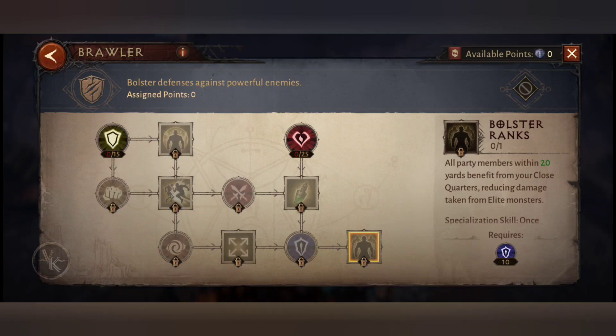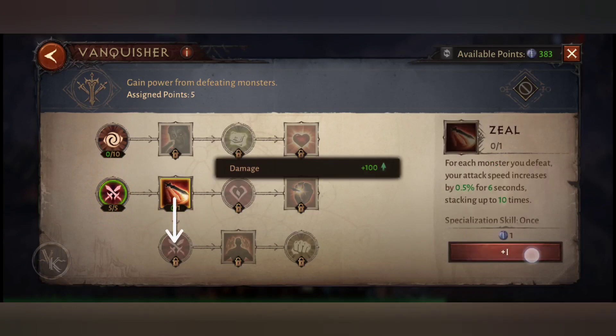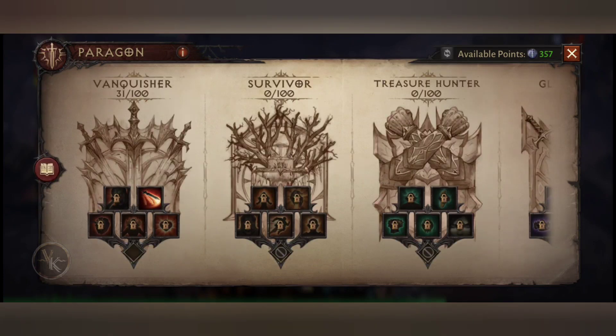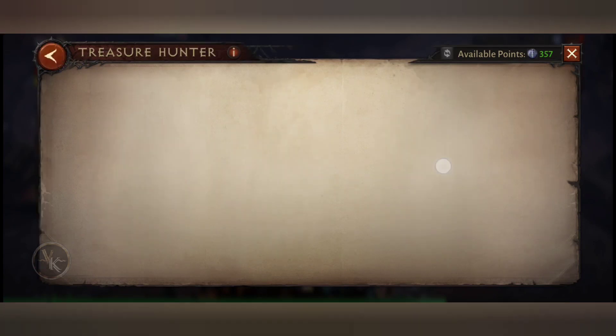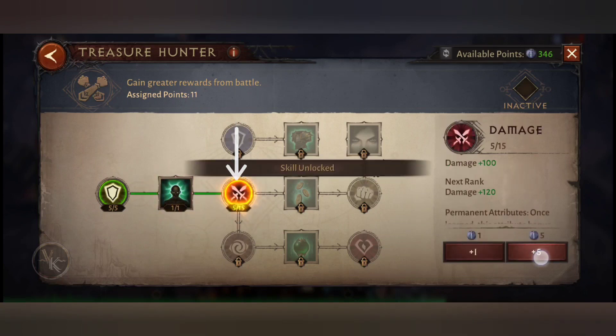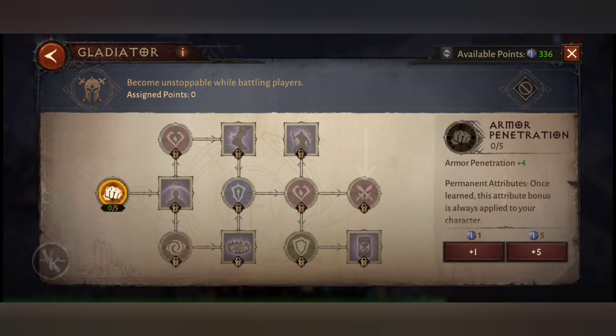Here's how I distributed the points. Even if you have armor penetration above the required level, in my opinion it's better to invest in damage first, since it is the baseline for armor penetration — so it's obvious that damage increases critical damage as well.